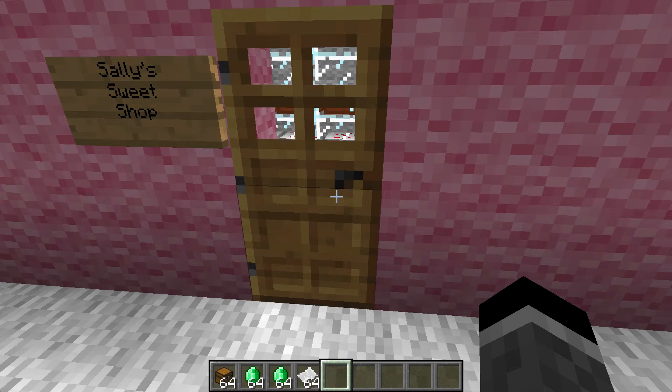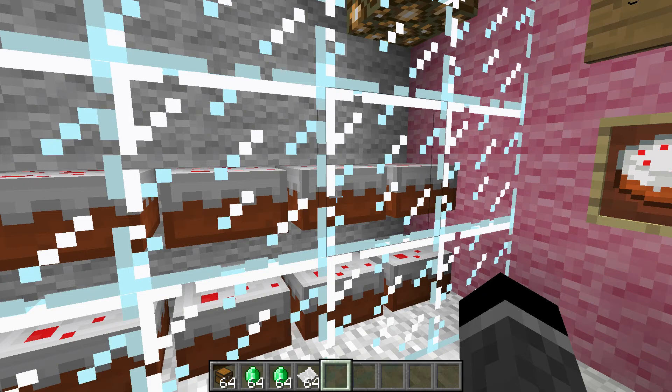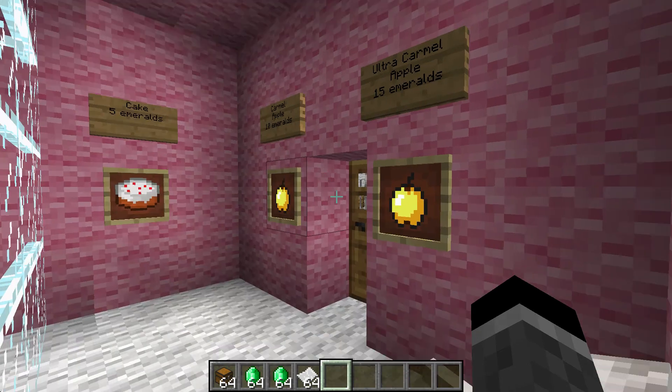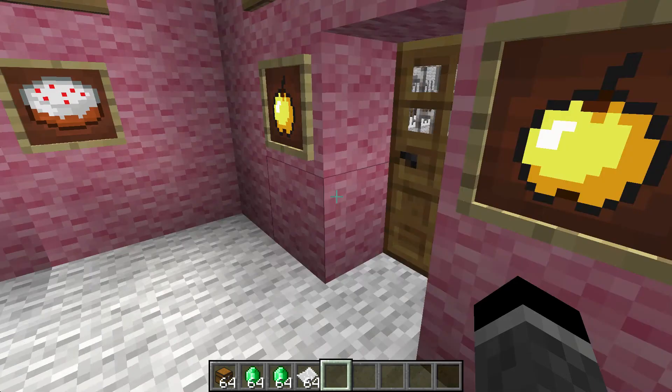Oh, the food shop — Sally's Sweet. We got some cakes. We have a cookie for three emeralds, a cake for five emeralds, a caramel apple for ten emeralds, and an ultra caramel — what's that? I should really eat this, but I didn't pay for it, so I'm not gonna.